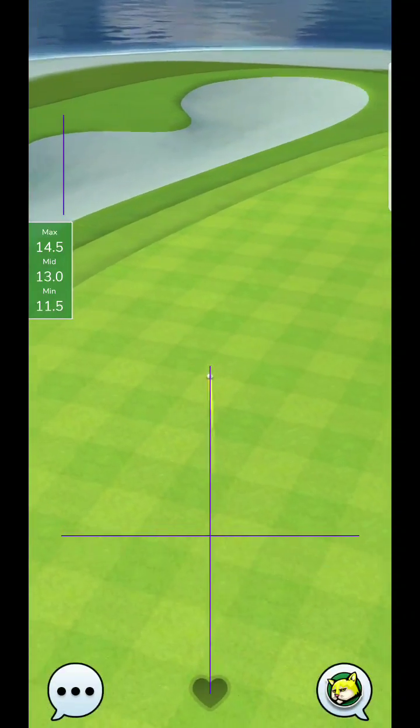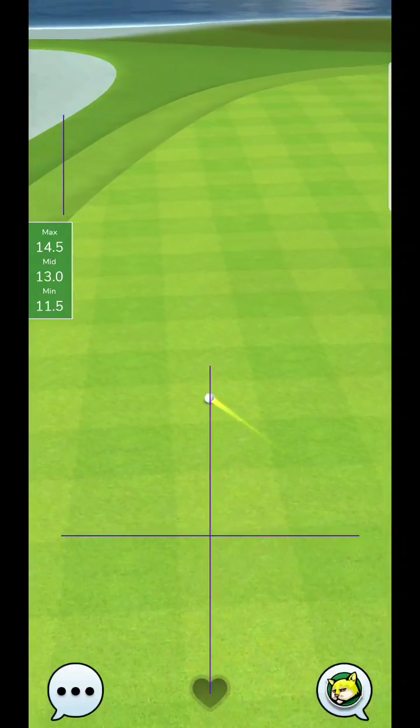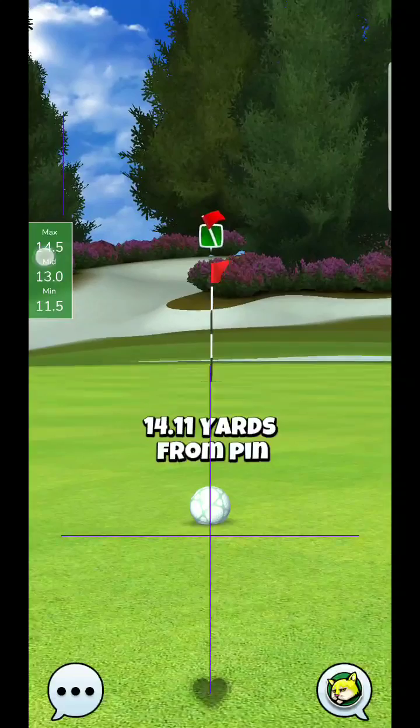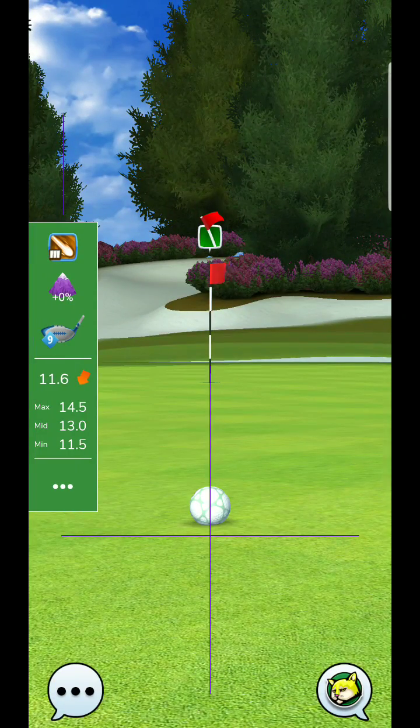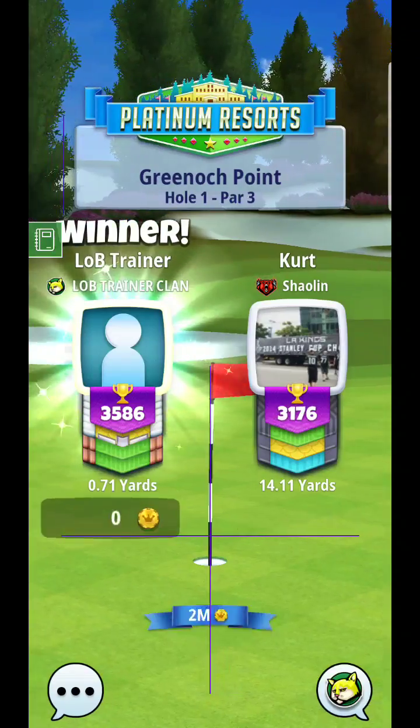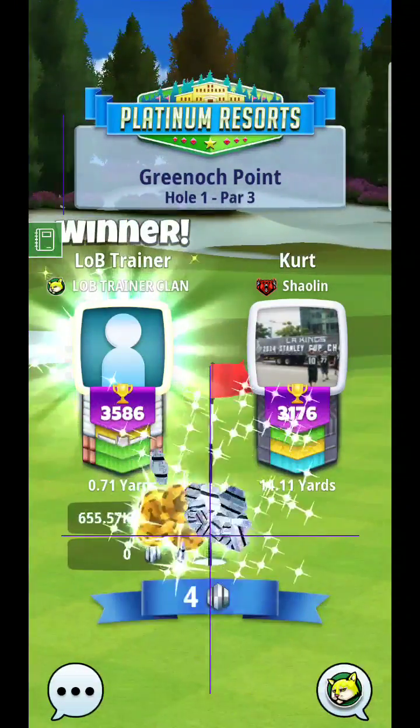If it's a side wind or tailwind and I need to play that shot, I'd just do it with more of a max. A great ball with an Extra Mile is pretty much going to take you out of the shot altogether — very challenging. But with the Quarterback, we'll be able to get through there no problem.